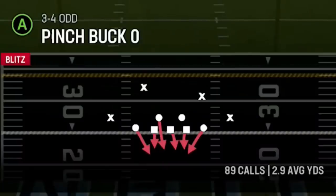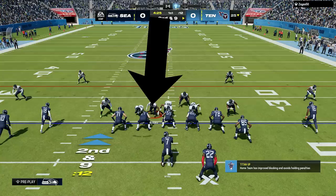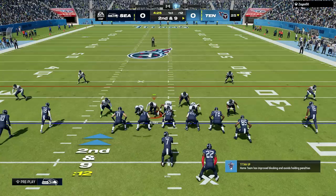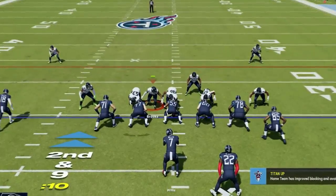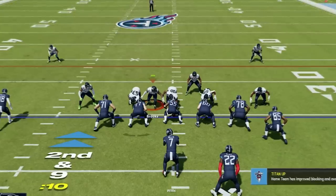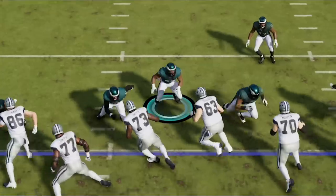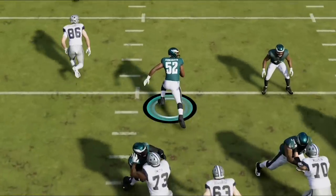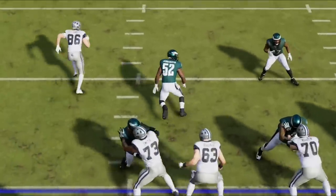If you want better pass coverage, the best way to get it is by getting more pressure on the quarterback. One of the easiest ways to do this is by gap stacking before the play starts. All you have to do is blitz the user defender you're controlling and hover any gap on the line of scrimmage before dropping back into coverage. The closer you are to the center and the ball the better, as this is the shortest path to the quarterback. Doing this will change the offensive line's blocking assignments to prioritize you, often leaving further away pass rushers to get in unblocked. If you get grabbed by a lineman, you can usually just walk away, leaving them blocking nobody.